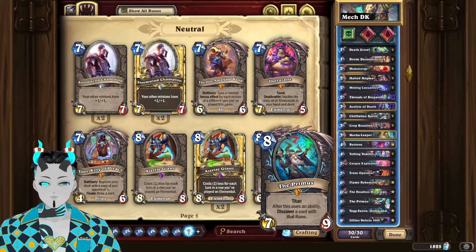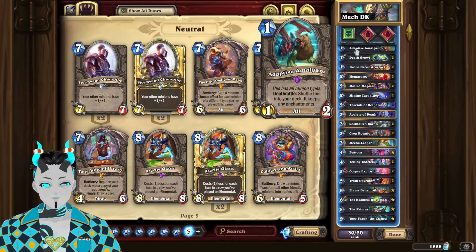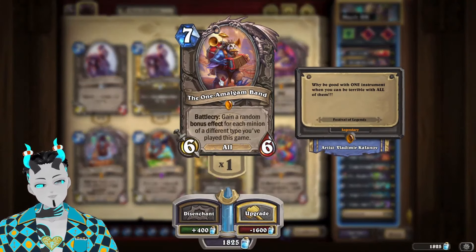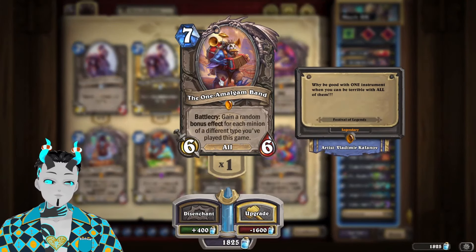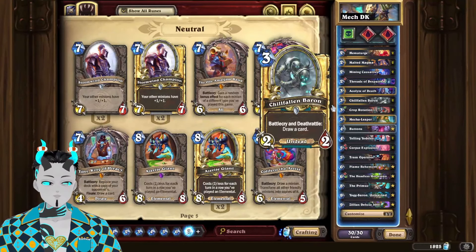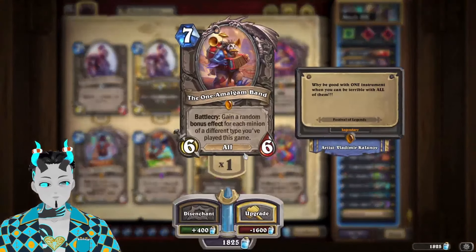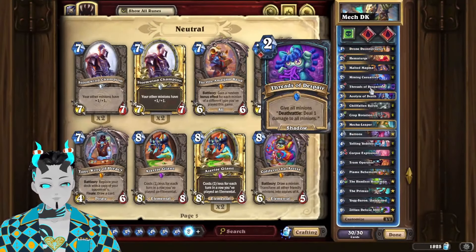Essentially you can combo this with Death Growl and Adaptive Amalgam to get infinite copies of your Unkiliax. Or if you really want to get a bit spicy, you can use one Amalgam Ban instead. And it is worth mentioning, you can easily cut one of the Yelling Yodelers for one Amalgam Ban or another Thread of Despair.